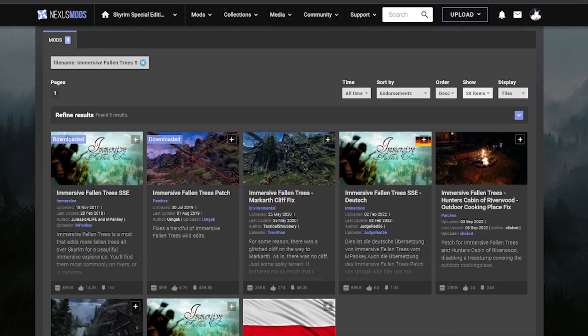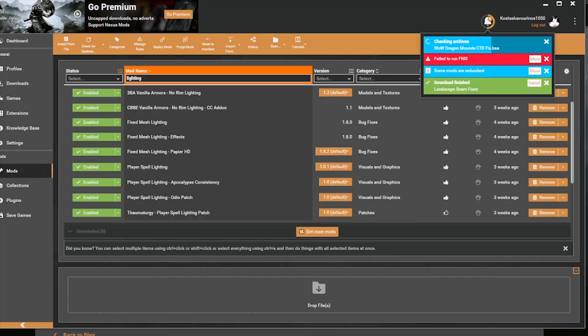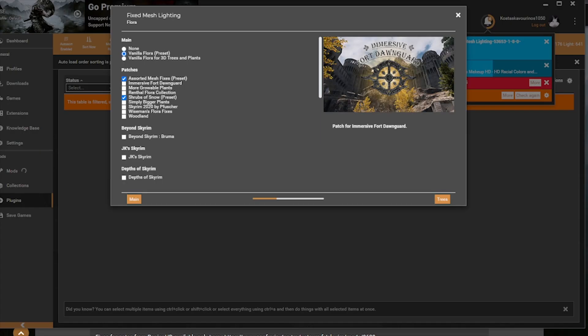Let's also grab Immersive Fallen Trees and the Immersive Fallen Trees patch. Go ahead and grab Landscape Seam Fixes 2. Now, do you remember when we installed the Fixed Mesh Lighting mod? We're going to go here and reinstall that because we've grabbed so many mods since the very first episode where we installed it. Go ahead and grab the Immersive Dawnguard patch, but for now leave it as it is.